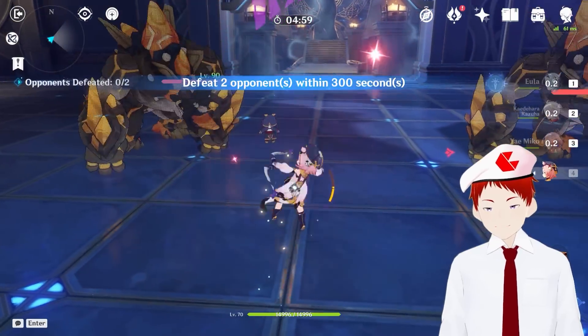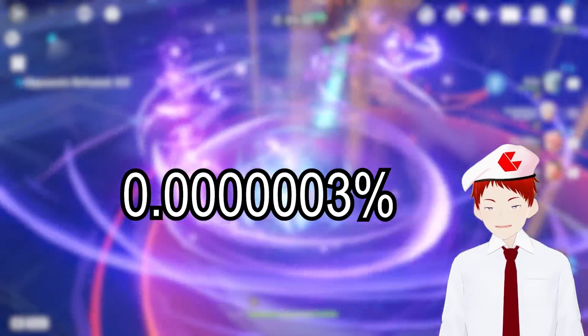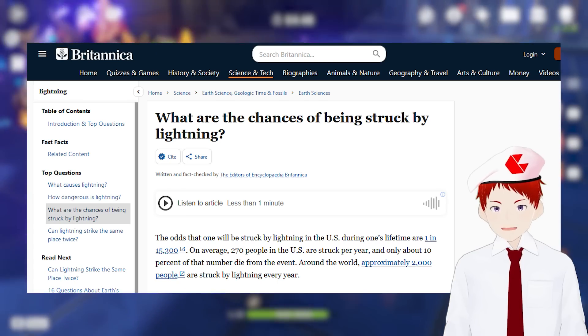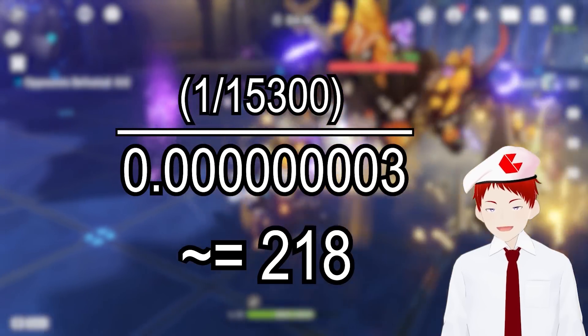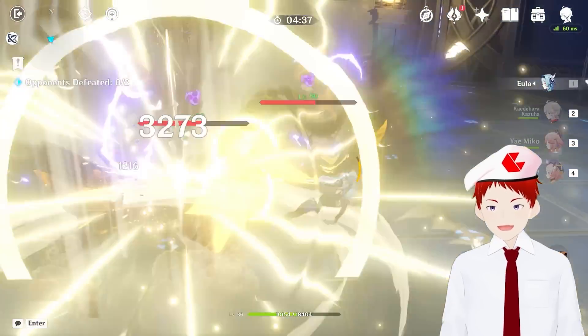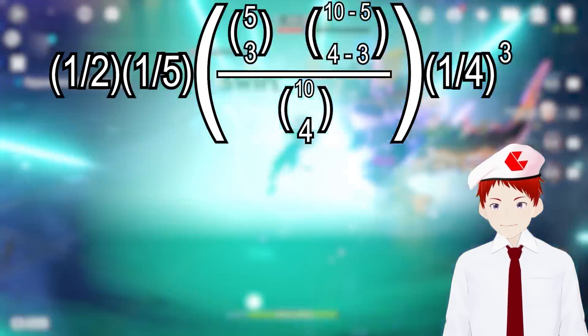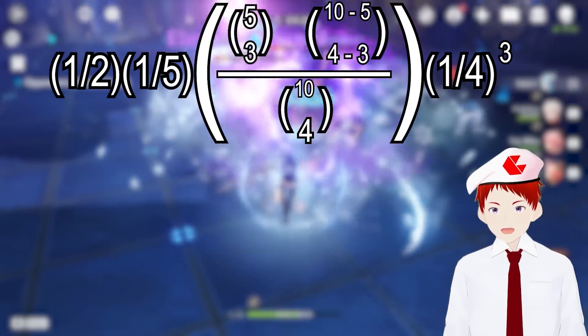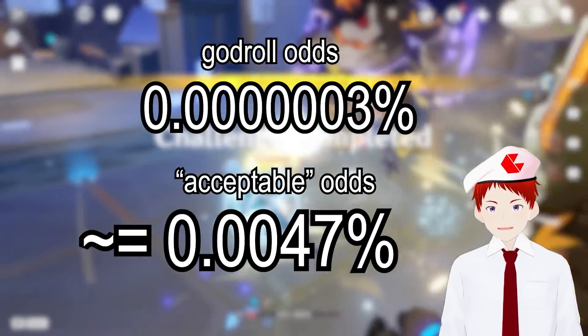Let's put some things into perspective. The funny percentage I calculated is so infinitesimally small that on its own, we can't comprehend just how bad it really is. 1 in 3 million is no joke. According to the Encyclopedia Britannica, you're just under 218 times more likely to get struck by lightning in your lifetime. However, let's say that you're okay with a suboptimal artifact — one on the right set with the main stat you want, 3 of the 4 substats are the ones you want, and 3 of the 5 substat rolls are ones that you want. As it turns out, the odds rocket up to 0.0047%. Still terrible, but what an improvement. The real lesson here is to lower your standards.